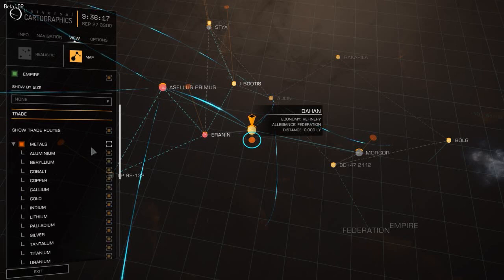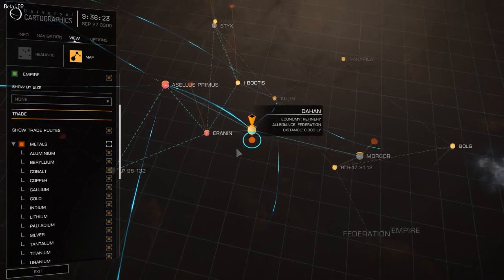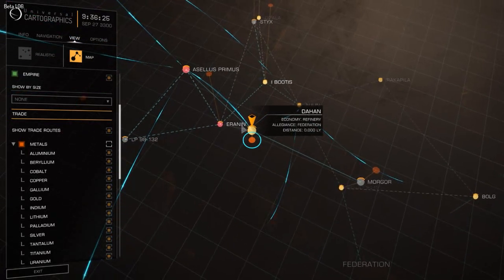So the Han sells Titanium for a good price. I will keep this route in mind and make a circular route — going from here to somewhere else, then another star, then closing the route. I will have a closed trading route. So I am here at the Han and I want to export Titanium, so I will check Metals but start unselecting all metals I am not interested in, and leave only Titanium.